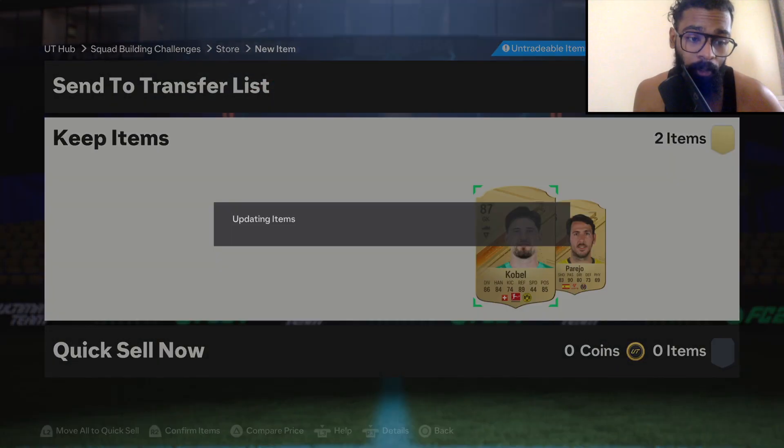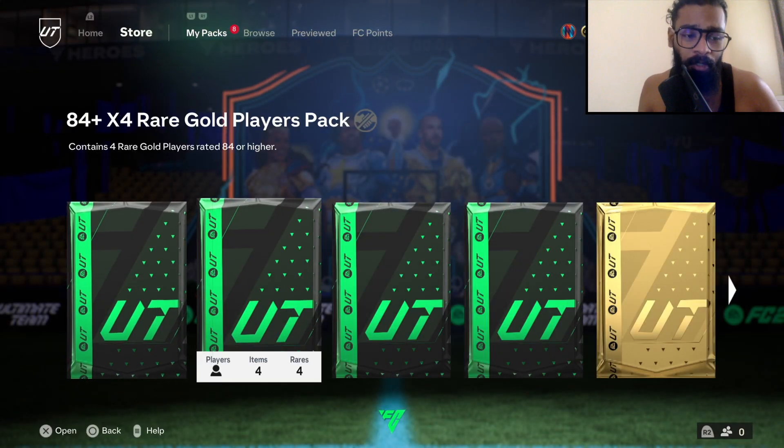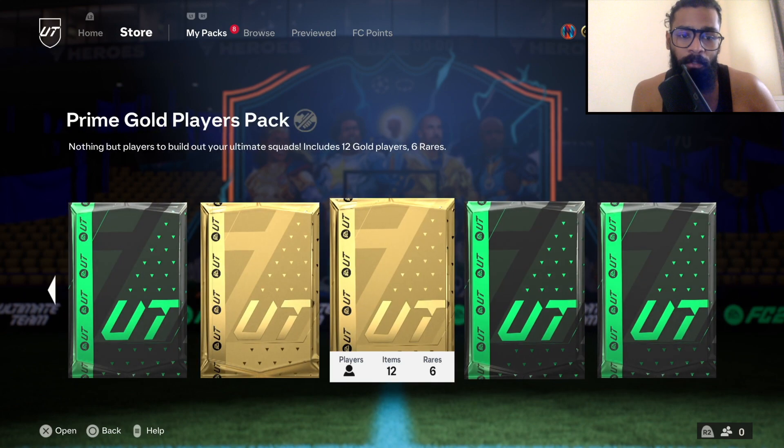Opened the first 85 times three by accident — got Spanish players Parejo and Putellas. Got an inform Kobe Land from it, so I'll pop them into the exchange or SBC to make use of them.